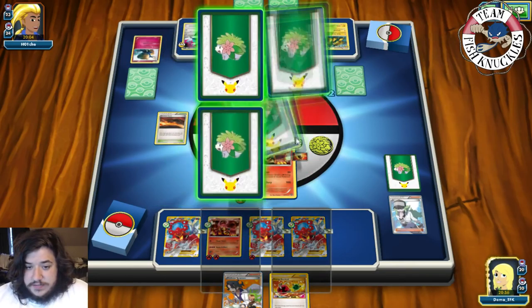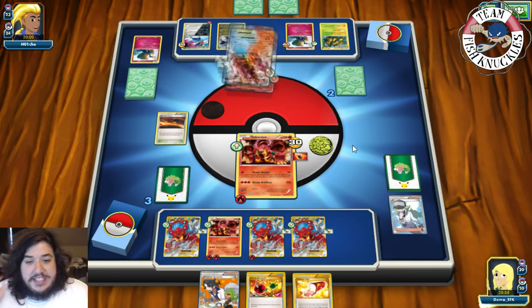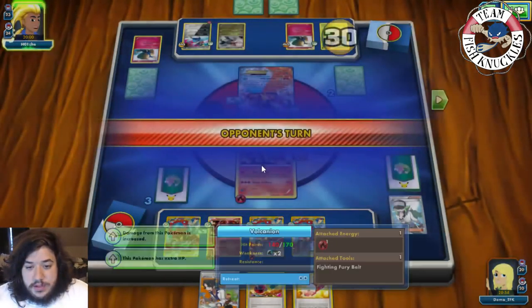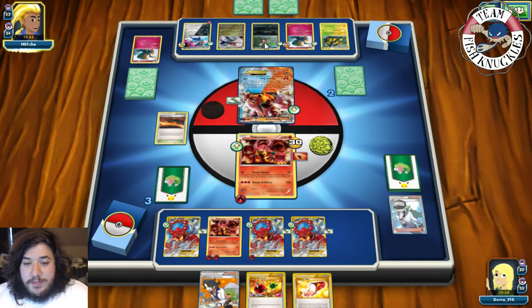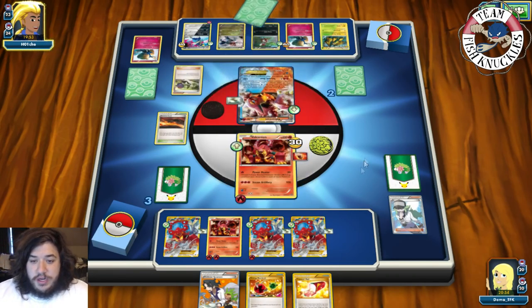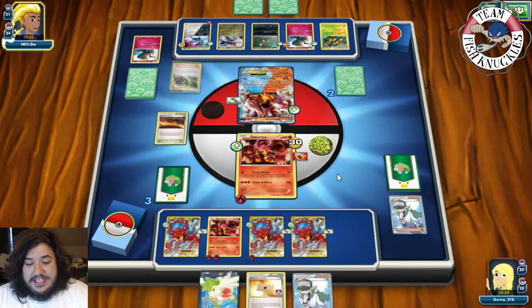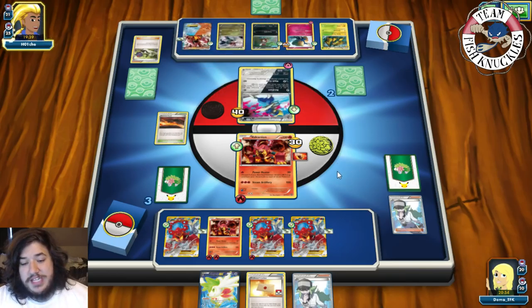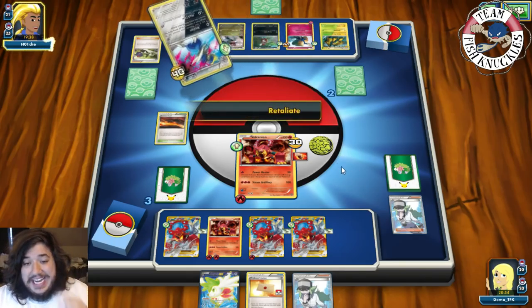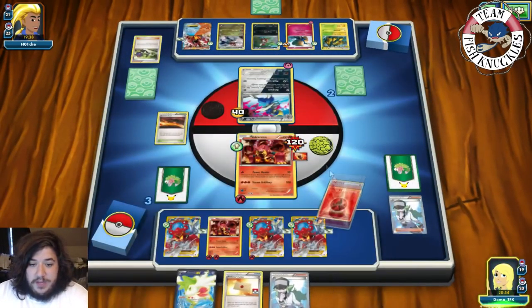Can opponent take a knockout? No — Fighting Fury Belt gives too much HP. Retaliate can do something, another Poniard comes down. We go to three, opponent goes to two. Opponent only has one DCE left. A Professor's Letter plays. Retreat to Poniard and Retaliate for 90 damage.